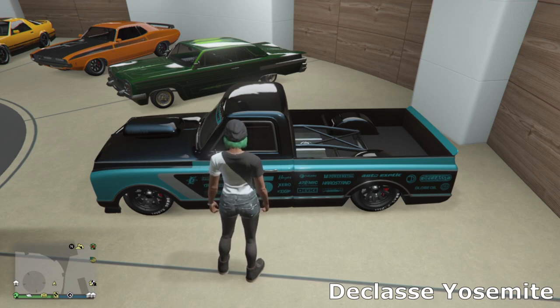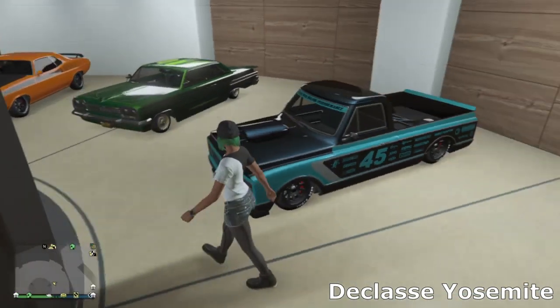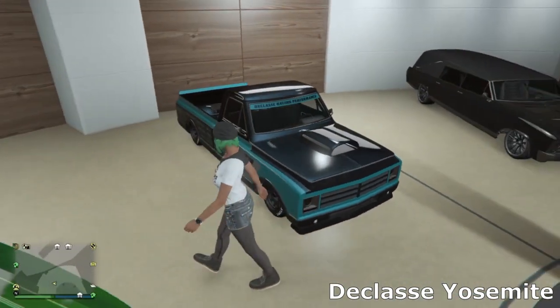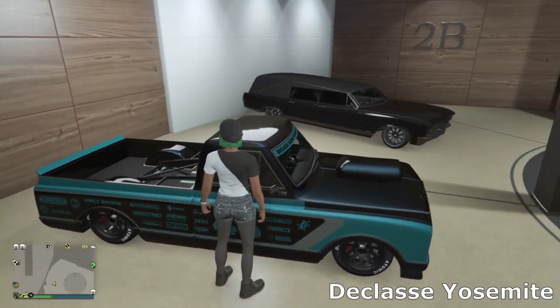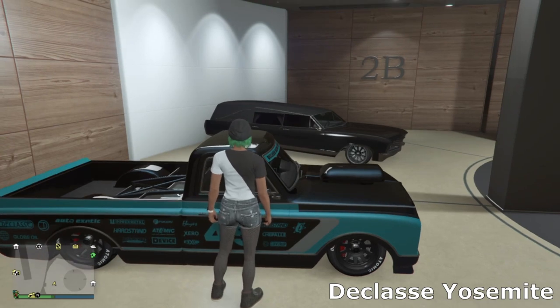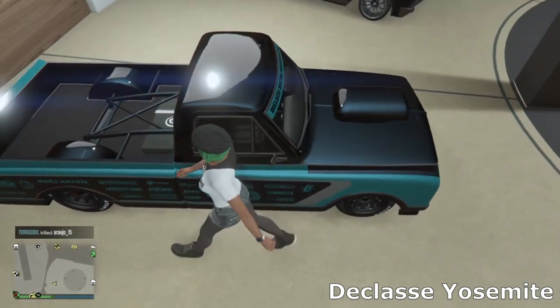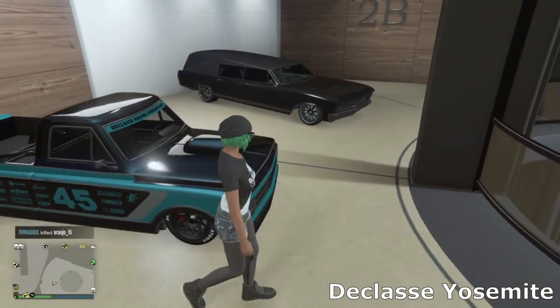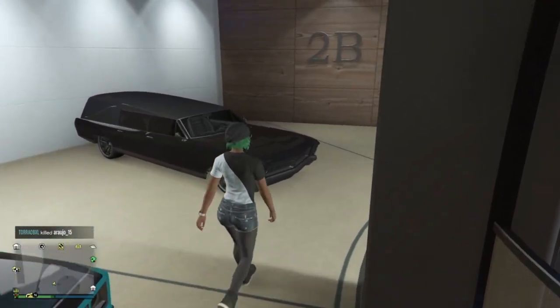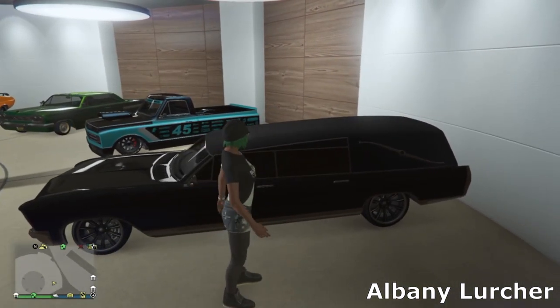If you do a lot of muscle races or like street racing with muscle cars, the Yosemite is actually the best muscle car you can buy. I've gone for a nice simple light blue build with a black livery, stock tires, a hood scoop on the back, and a roll cage in the back. It handles incredibly well.